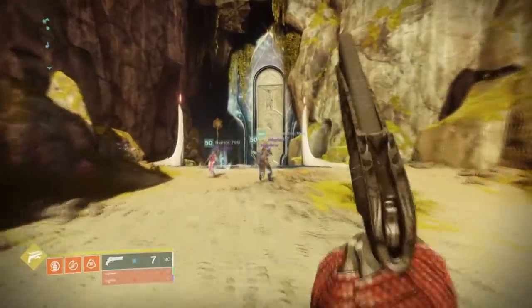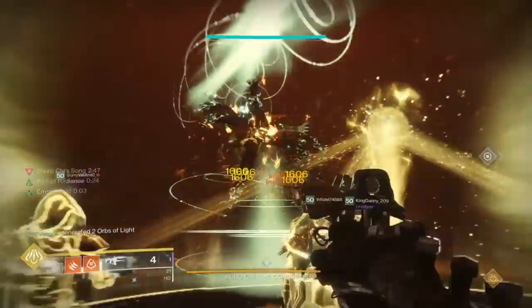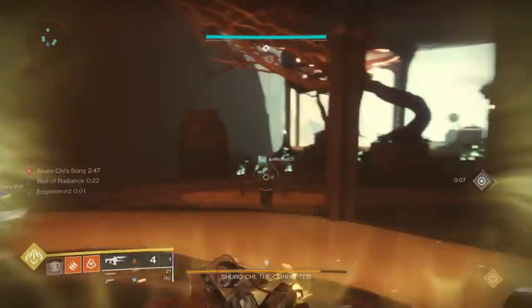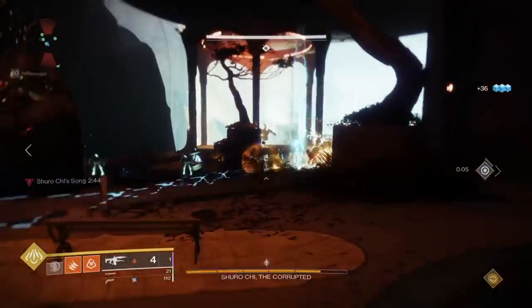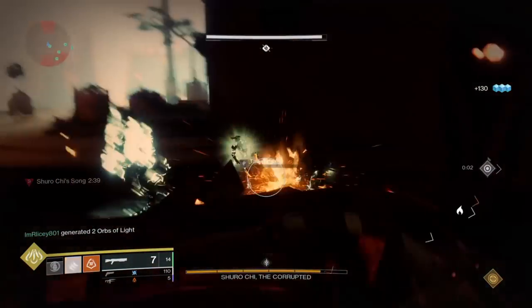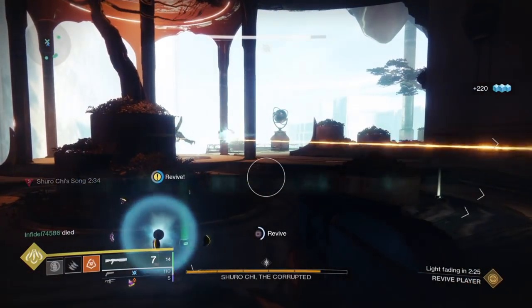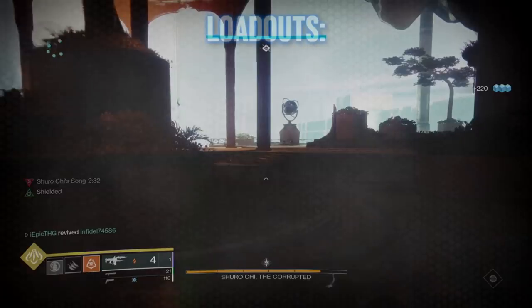Now that we have made it to Shurochi, we're going to assign some teams. Four people for the puzzle room and three people for crystals. You may need to assign one of the people from the puzzle room to a crystal due to there only being six of you. Also make sure to assign the puzzle room team numbers one to four. And once again we are also going to choose some loadouts.